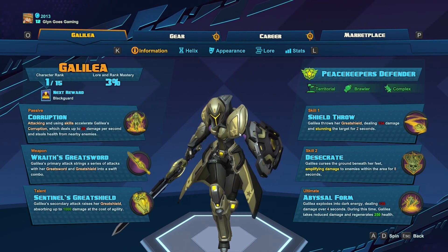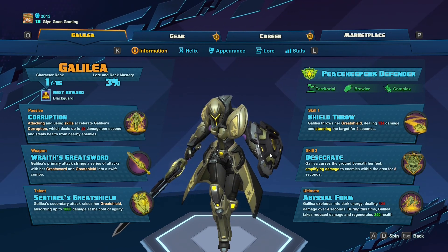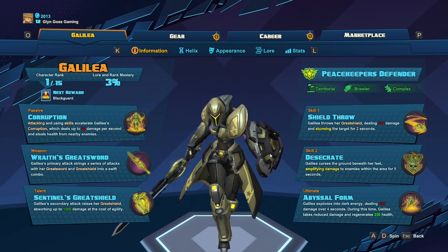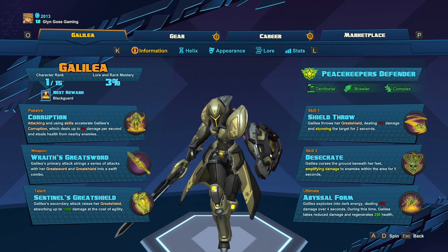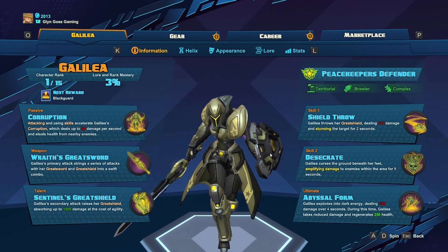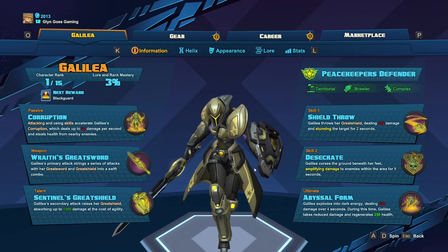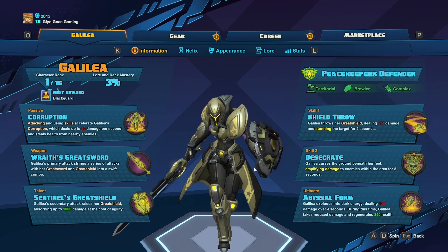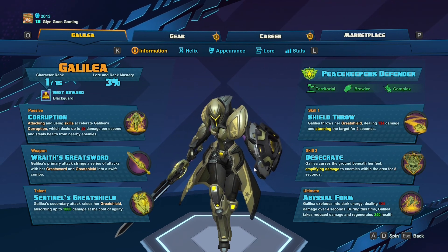Skill 2 is Desecrate — underneath her feet on the ground she unleashes an area of effect which amplifies damage in the area to all enemies stood within it for 8 seconds. Really useful in teamfights. If you can get right into the middle of an enemy team, unleash this one and your shield throw, you're going to be doing a fairly decent amount of damage very quickly.